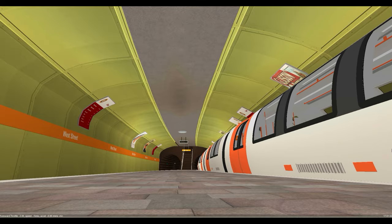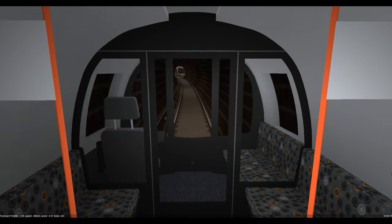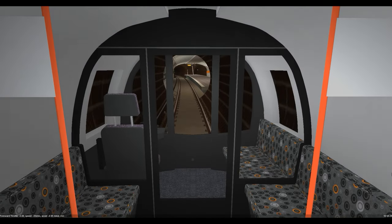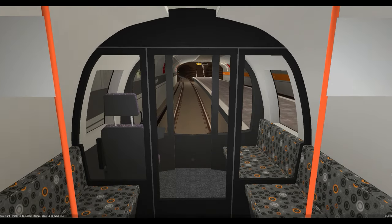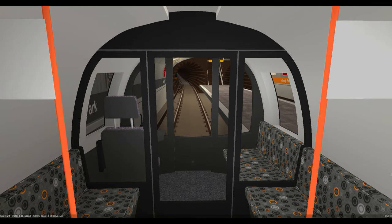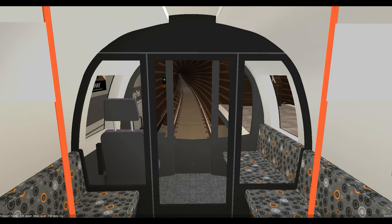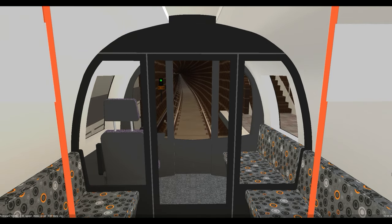Although designed to be driverless, these trains will initially run with a train operator up front. As the line is already capable of fully automatic and cab signalled manual operation, the train operator is expected to eventually be replaced with an onboard supervisor who will operate the train in emergency situations only.